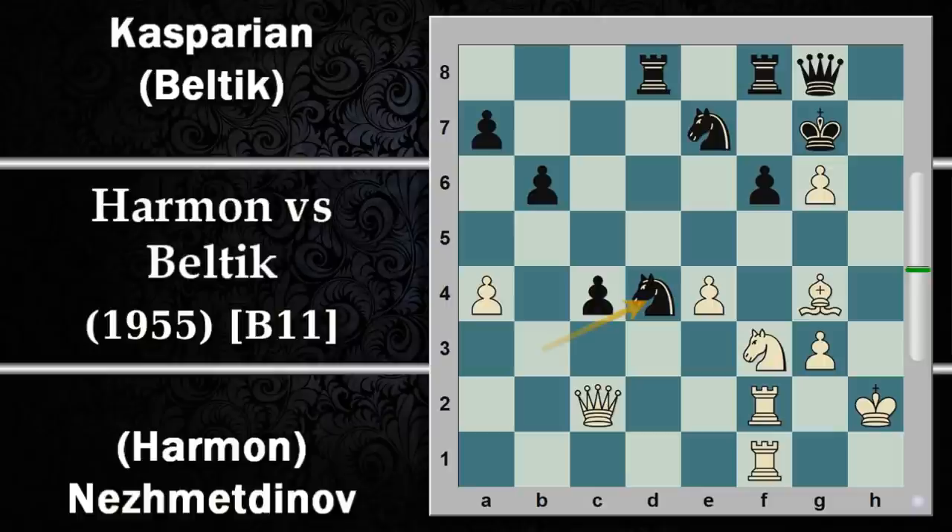Viene evitata questa linea e si gioca viceversa D4. A prima vista sembra comunque comportare un sacrificio di pedone per il bianco: cosa succede? E per D, C per D e cavallo per D4. Questo è proprio il momento in cui Harmon torna dal bagno, come se mentre era stata in bagno avesse giocato tutte queste mosse. Arrivato a questo punto il nero ha recuperato il pedone che aveva perso su G6, ma cosa cambia?